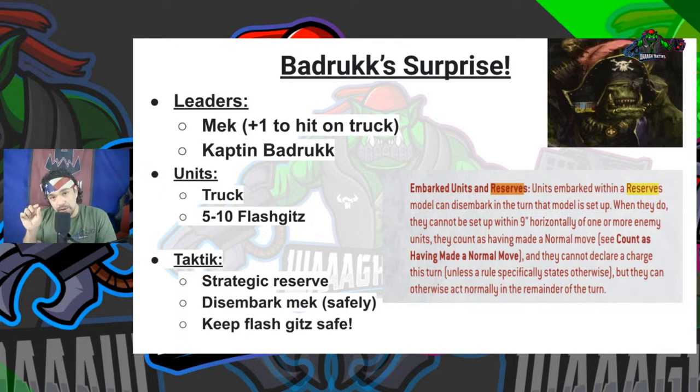With this Truck, you really just need to get the bumper to peek a little bit — that's all you need. The Truck is probably going to get popped in the following turn, so you need somewhere safe to disembark Badruk and the boys. To recap: Badruk Surprise — Mek, Captain Badruk, Truck, 10 Flash Gitz, put them in reserve, come in, drop the Mek out of the Truck, giving that same Truck plus one to hit to maximize the Firing Deck. Badruk and the boys are hitting on fours. Keep in mind: you do not get the datasheet ability from Captain Badruk — no rerolling hit rolls and no Lethal — but you do get Sustained. That is perfectly legal.